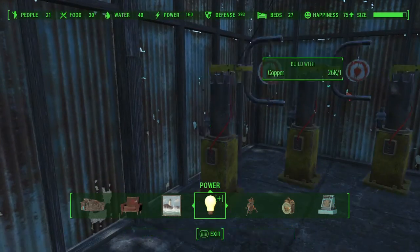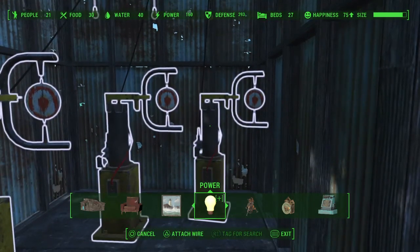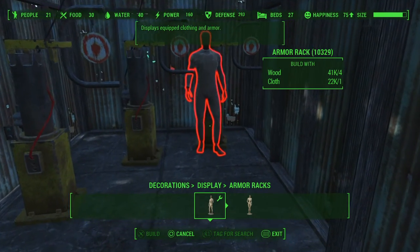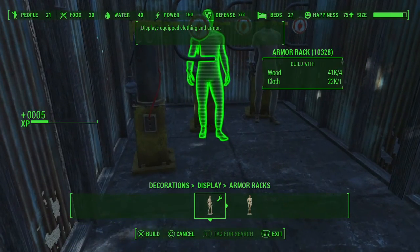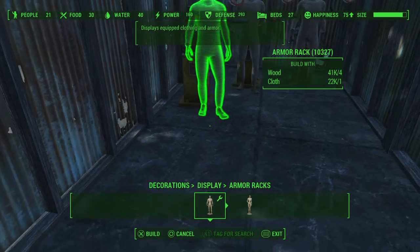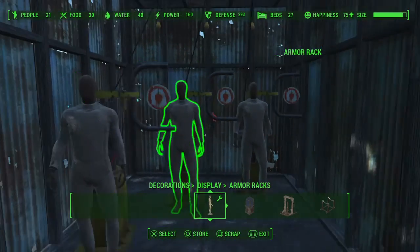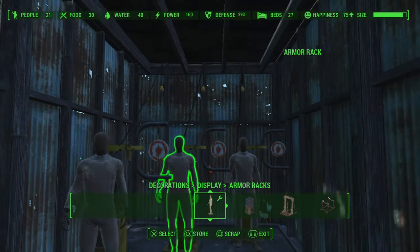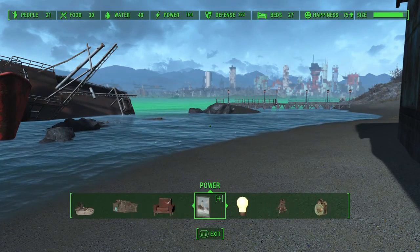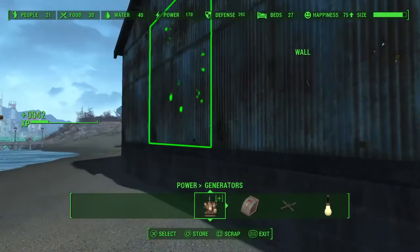Then you just wire each of the lights to each one of the targets. What I did is I used some of these armor racks and put them in front of the actual mechanism of the target to kind of hide it. Then you can dress them up however you want — put whatever clothing, armor, or anything like that on them to make it however you like.